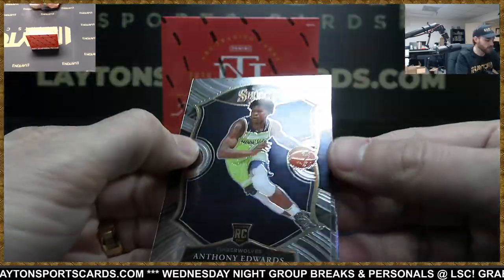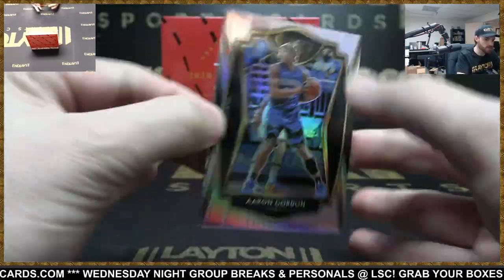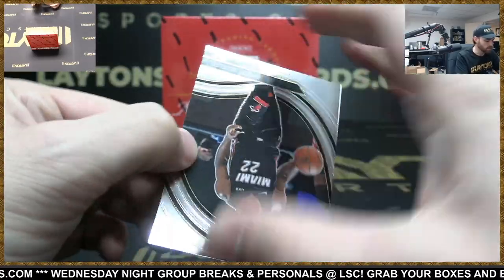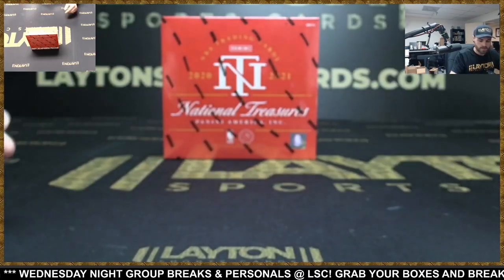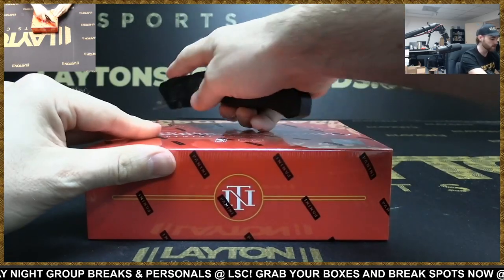Got an Ant-Man. Turu silver Aaron Gordon, Nuggets. And Butler courtside. The Butler! Wow — crazy stuff out of that box, that was nuts.